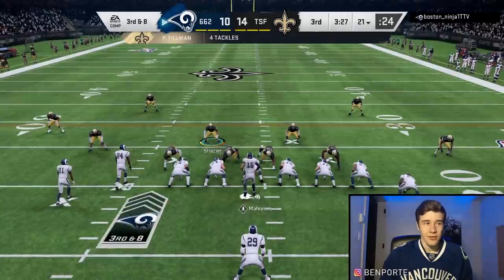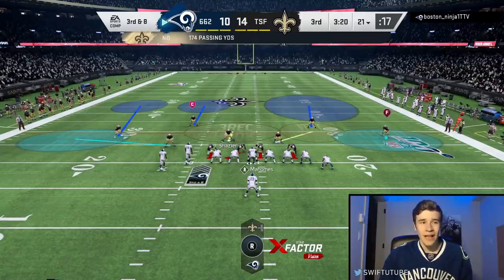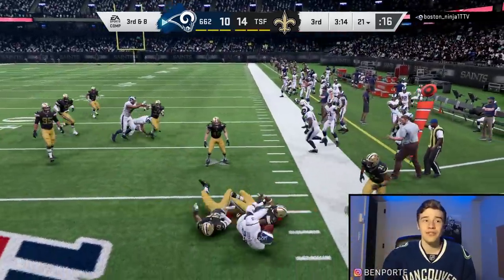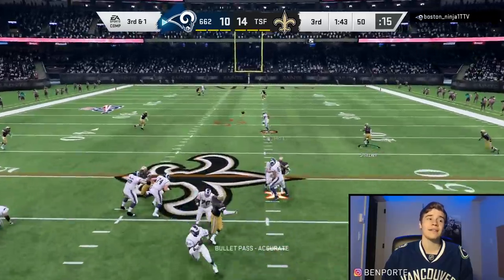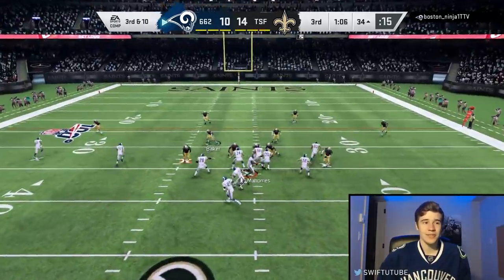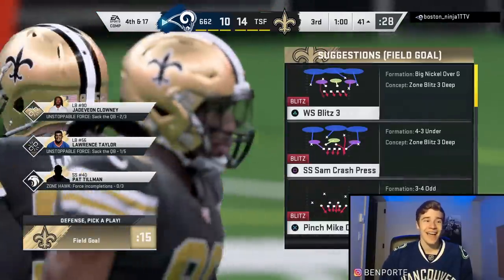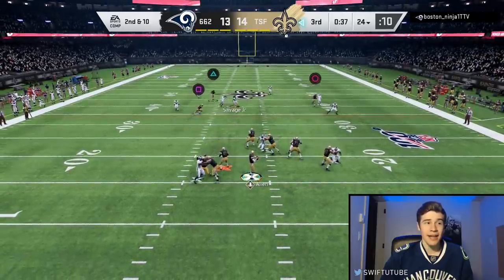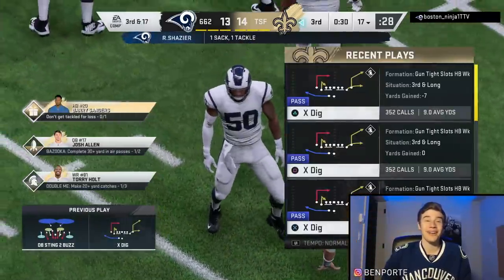Third down and eight for him — I need my pass rushers to activate. He runs a stretch to the right and we're there but Byron Jones can't make the play on the ball. Third and one — we've got everything locked up, he gets a nice playmaker pickup. Third down and ten, Myles Garrett comes in hot for a big sack, it's going to be fourth down. On our second down and ten, we end up having to roll out with Josh Allen and that was the equivalent of our third down, so we have to punt.